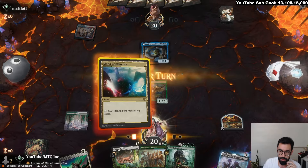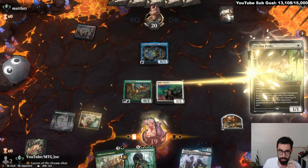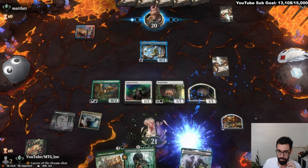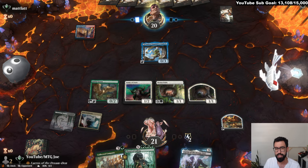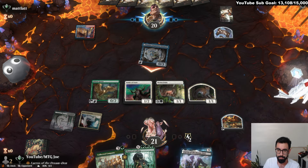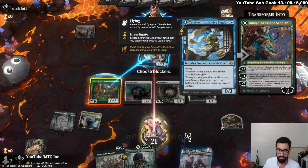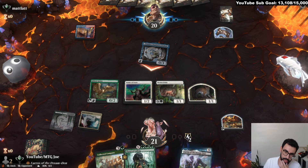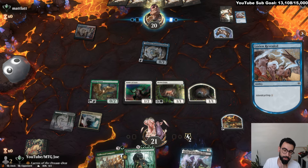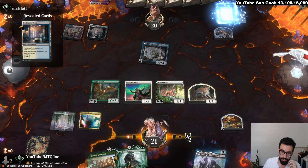This is Wizards — could be Jeskai control, but I would assume Wizards first. Tamiyo could potentially flip if they have Izzet Charm, otherwise it's usually the Flame of Anor turn that gets us. So we do need to be mindful of a sweeper next turn. In the event they have Divine Purge, I'm probably losing anyways.